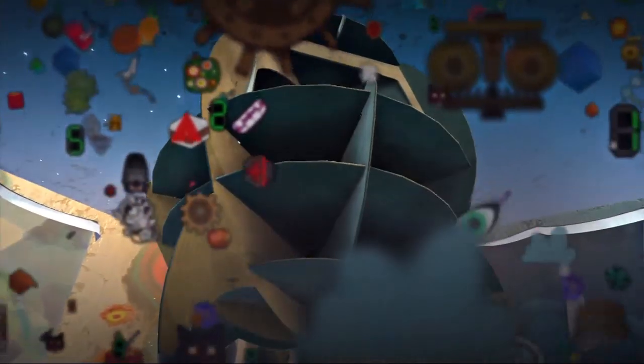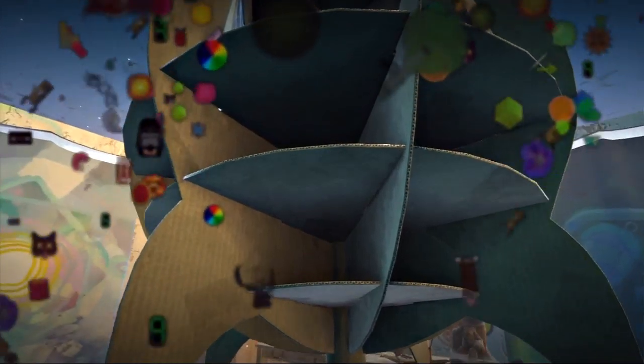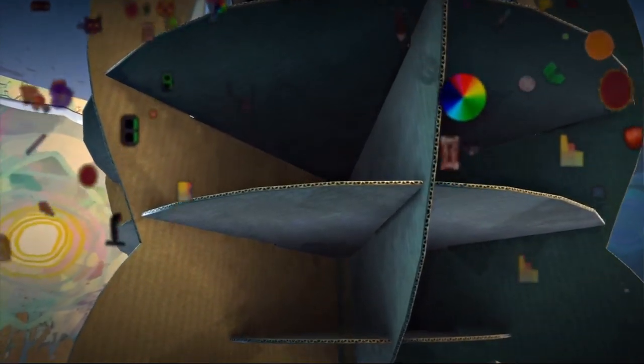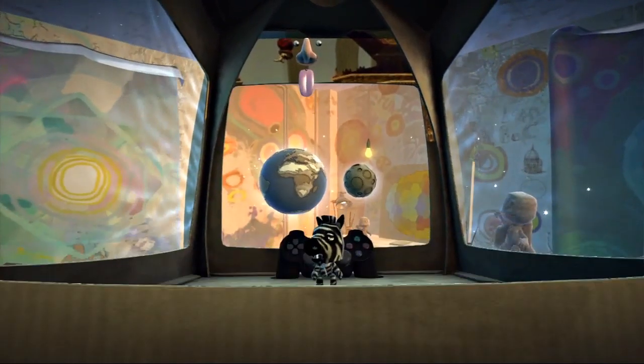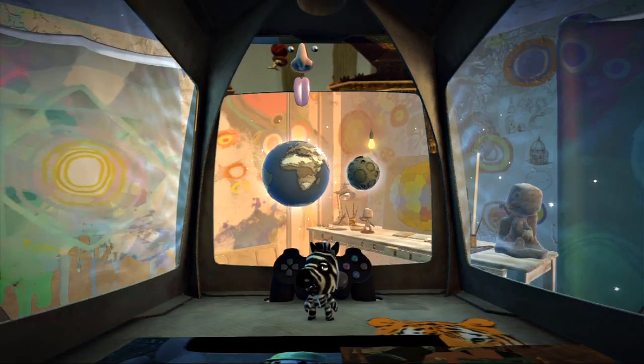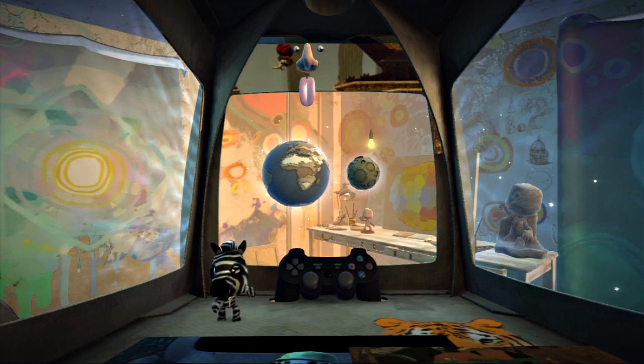Welcome back to your pod, just as you left it. As you already know, you use your pod to choose games, find friends, and host social gatherings, all without worrying about clearing up afterwards. Now, Ms. Sackchum, you no doubt remember the controller. Use it to access the pod computer. Just stand in front of it, tap the menu button, and let the adventure begin again.